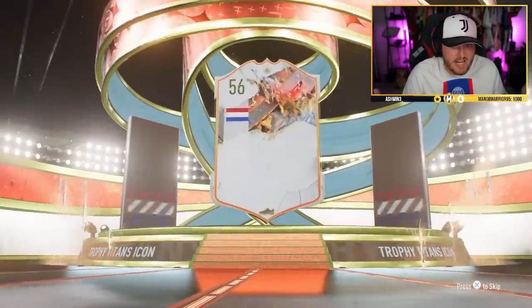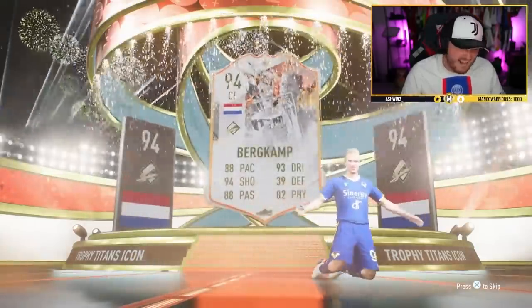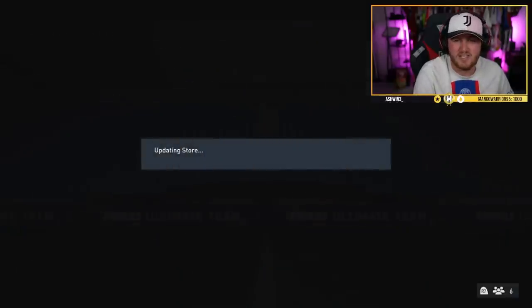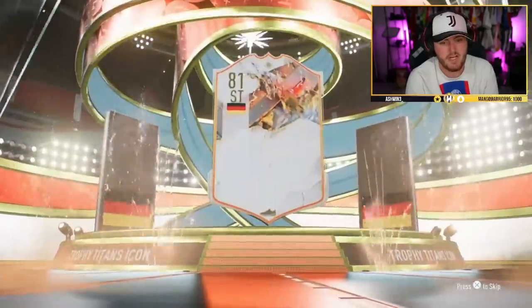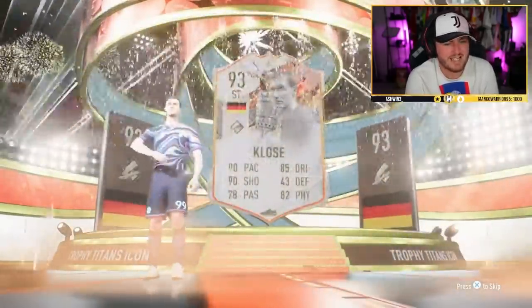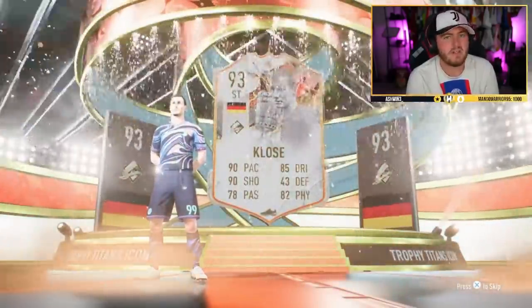Second one now — come on! First Trophy Titan by the way. Back-to-back Trophy Titans after not getting any of them. Dutch center forward — Dennis Bergkamp. I mean they're not great, they're just not great, you just want Brazil there don't you. Apparently Bobby Charlton's going to be an icon next year as well from what I've heard. Germany striker — Miroslav Klose. We went from not getting a single Trophy Titan in like eight packs to getting three in a row — not ideal.